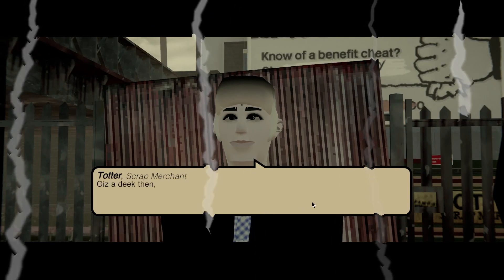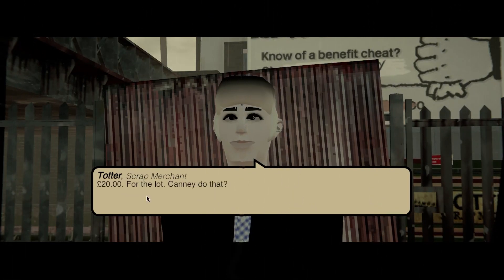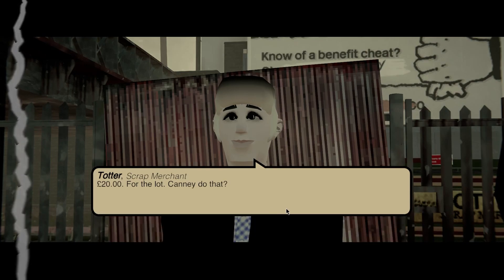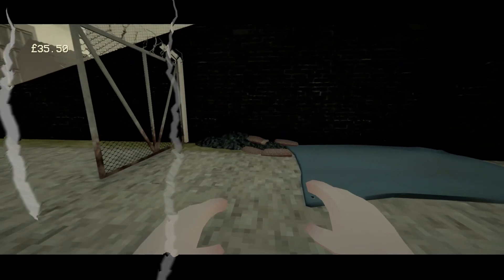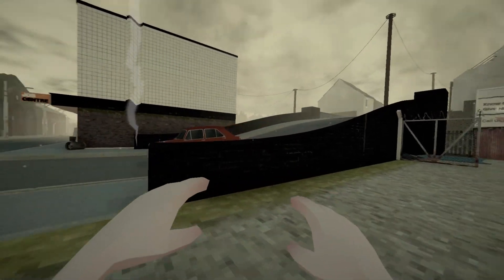How much for this? 20 quid — that sounds fine. There we go. We've now got 40 to 50 quid. I was thinking about buying a work light.